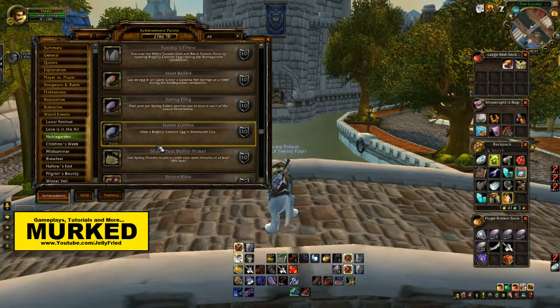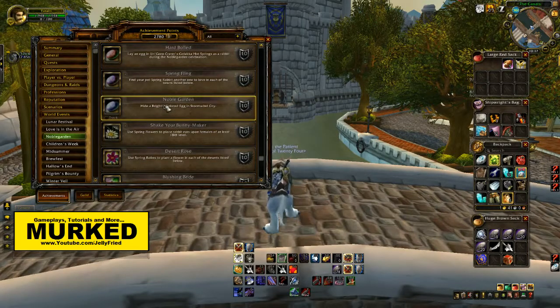There's the 'Noble Garden' achievement: place a brightly colored egg — you use your chocolates to buy an egg for five chocolates, then you plant it in Stormwind, and that's pretty much what you get for this achievement.